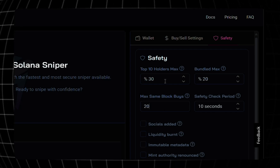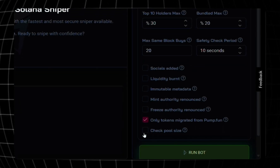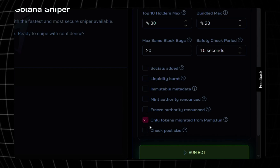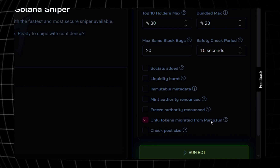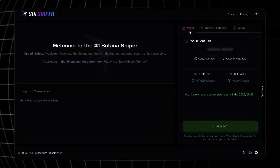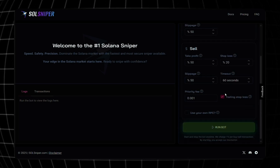You can increase or decrease these numbers to your liking. Safety check period I'll leave at 10 seconds. For the checkboxes, I'm going to leave all of them empty and only check this one: Only Tokens Migrated from Pump.fun — because it covers the majority of the filters I left unchecked.